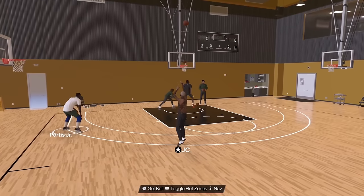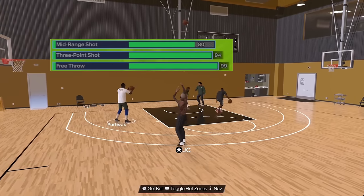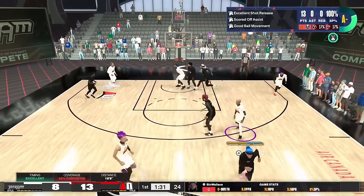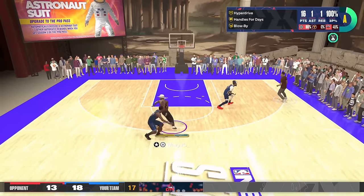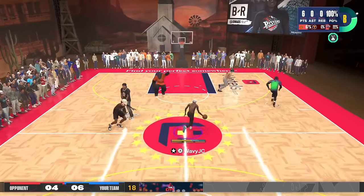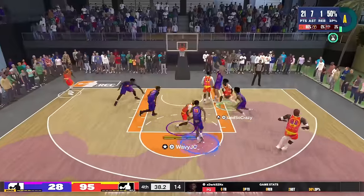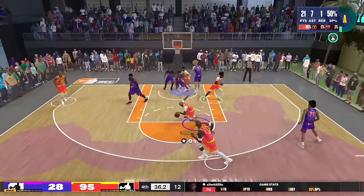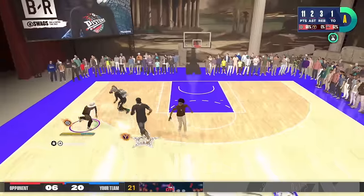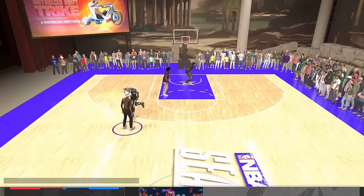Now for shooting, my favorite part of the build. Mid-range is going to be an 80 — same as my last few builds. As you can see in these clips, I'm knocking down mid-range shots consistently. In comp pro-am, mid-range is what takes you to the next level. If you can dunk, shoot the three, and be consistent on mid-ranges with that 80 rating, you can be very lethal on the court.